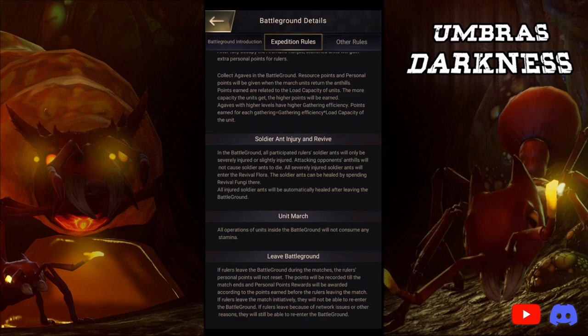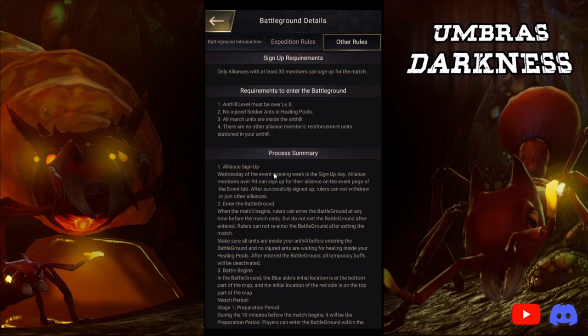It means that you get to play for five minutes, still get some sort of reward, still help out your alliance — but you don't have to set aside your entire day for it. If the ruler leaves the battleground during the match, personal points will not reset — points are recorded until the match ends. However, if the ruler intentionally leaves, they cannot re-enter. If the ruler leaves due to a network issue or other reasons, they can still re-enter. Sign-up requirements: only alliances with at least 30 members can sign up. Anthill level must be over level 8, no injured soldiers in healing pools, all march units inside the anthill, and no other alliance member reinforcement units stationed in your anthill.